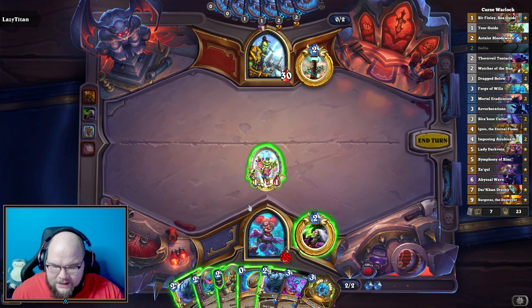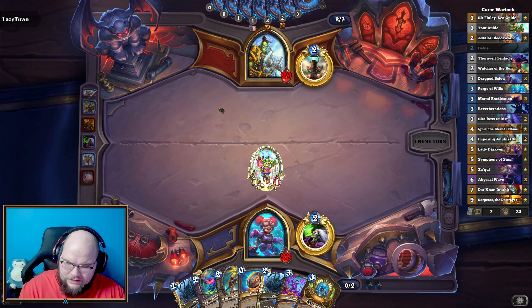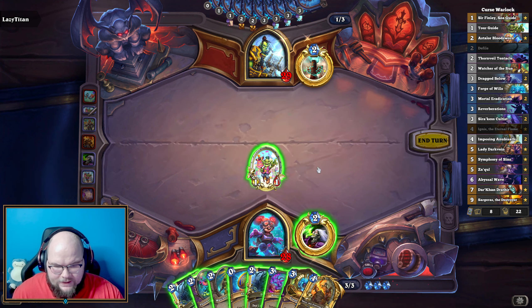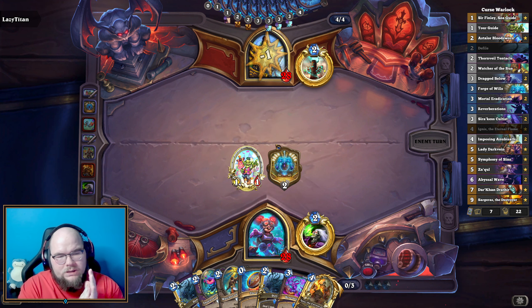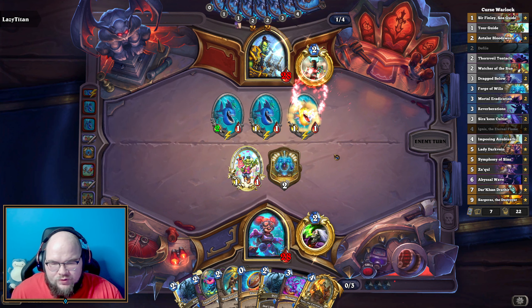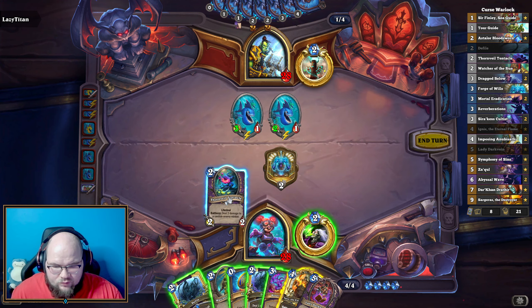Let's see — it looks like our opponent is playing some kind of Overload OTK Shaman, so a little bit difficult. It's going to be a tricky one. We did forge, and I'll just play the Forge of Wills, might as well get it down. Again, this deck is probably a bit more streamlined if you're looking for a Curse Warlock deck to climb with, however if you're like me and enjoy a little bit of random fun from time to time...